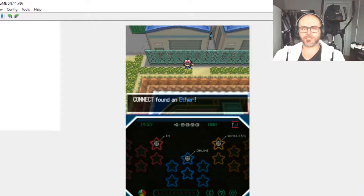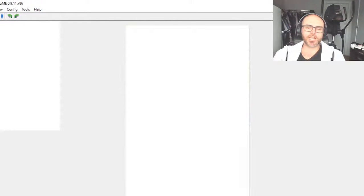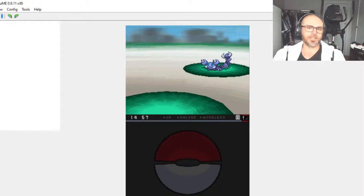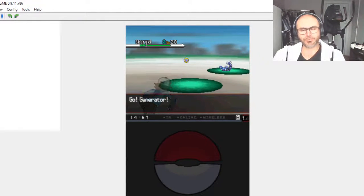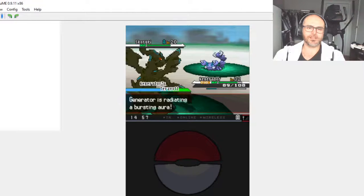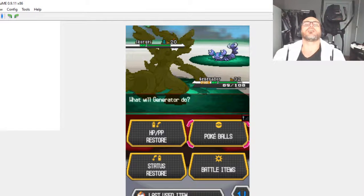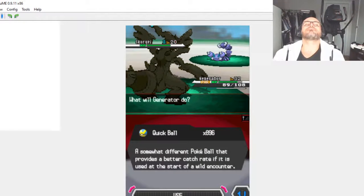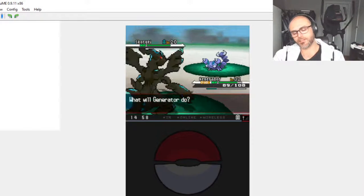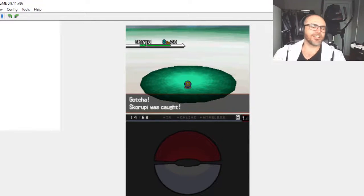Let's see what this item is — an Ether. Nope, we don't need it. I wouldn't have minded a Skorupi — that would have been a cool Pokemon to use. I know it's cheating but I know — we're going to throw three balls. If Skorupi stays, we will swap Skorupi out for James and call Skorupi James, because I'm pretty sure we'll directly add Skorupi to the team. Mate, James it's on!